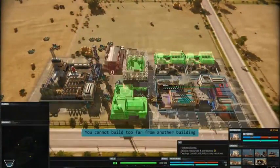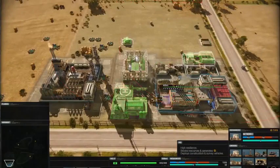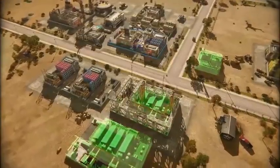With an HQ that also acts as a power reserve, there's no stopping the development of the Chimera's diverse military capabilities. A heavy reliance on unmanned UAVs for exploration and transport means the Chimera can put its manpower into super soldiers.